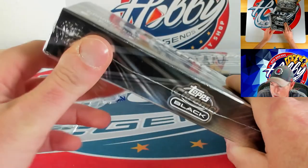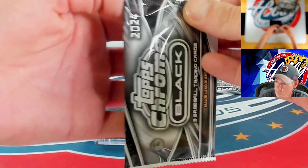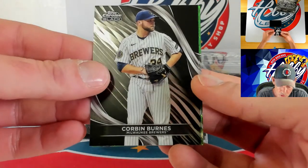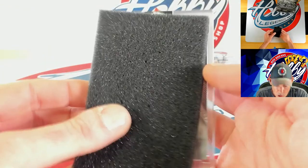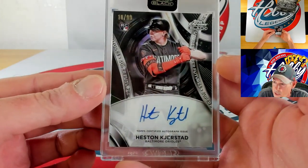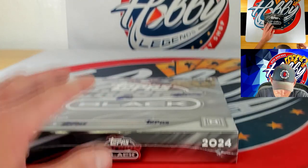Two more autographs — come on, show me two new names. Andrew Abbott, Corbin Burns, and our hit is going to be a green to 99 — Corbin Carroll, 12 of 99. Our autograph — nice — another Super Futures. Who's it going to be? An Orioles rookie — Heston Kjerstad on the Super Futures, 10 of 99. You asked for Jordan Westberg and we were on the right team but not Jordan.